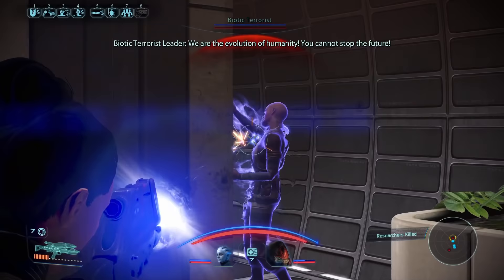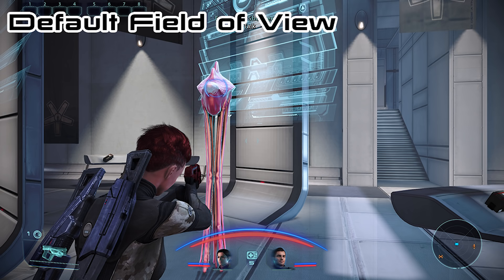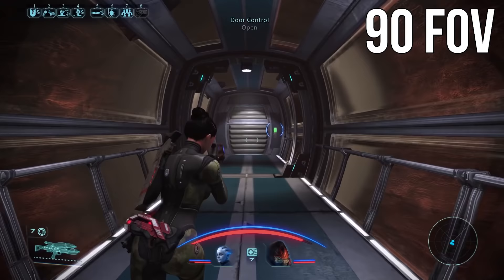Thankfully, this mod fixes that. You can download it for all three games, and you get the option of having a default 80, 90, 100, or 110 degree field of view. If you ask me, 100 and 110 goes a little bit overboard and can make you dizzy if you're not used to the fisheye effect. But 80 to 90 feels like a good medium.